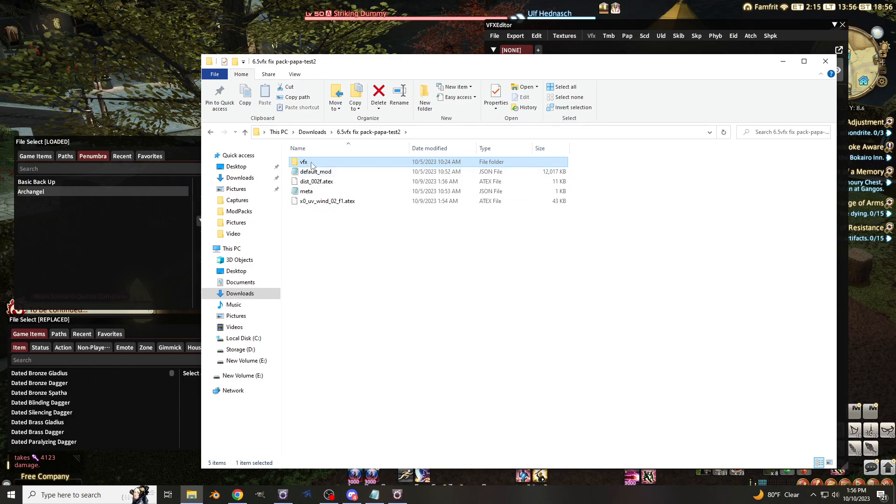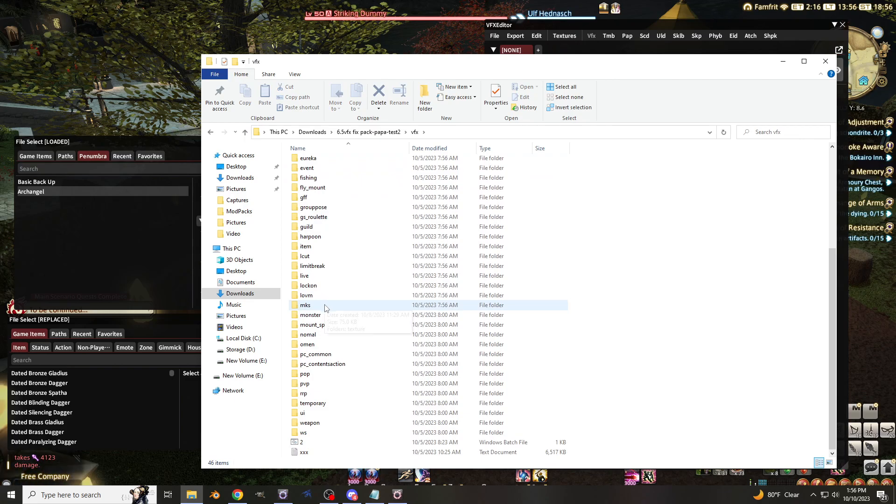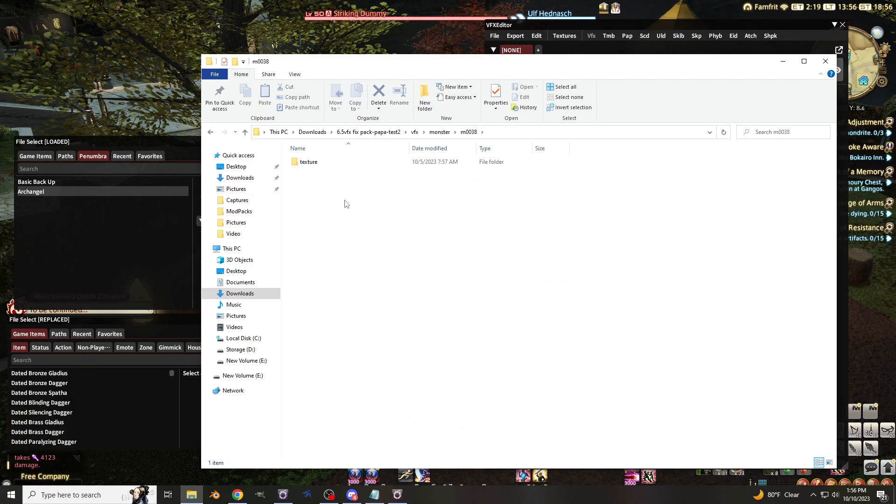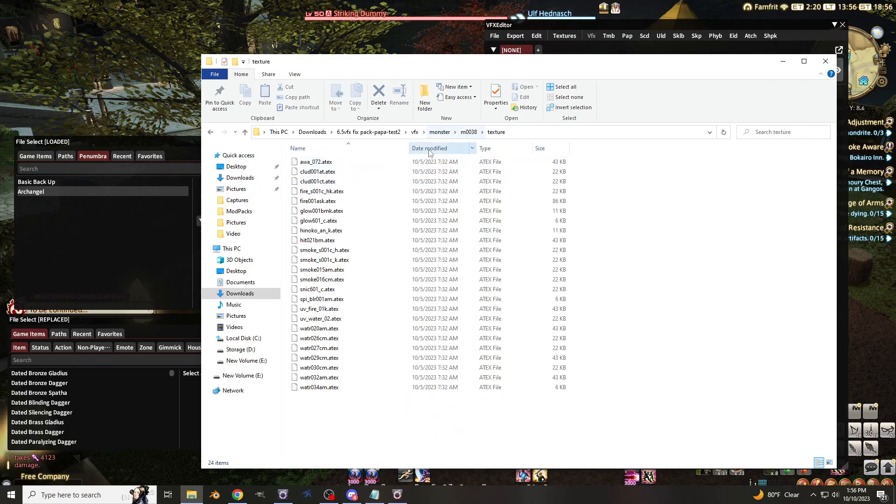What you'll see in here is you'll find some files — you'll find the VFX folder, and here are all the folders from before patch 6.5. If you choose one at random texture folder, you'll see a bunch of .atex files. The reason these are helpful, as opposed to just having a .png file or anything like that, is these already have the settings for when you import an ATX file, so you don't have to worry about the import settings.